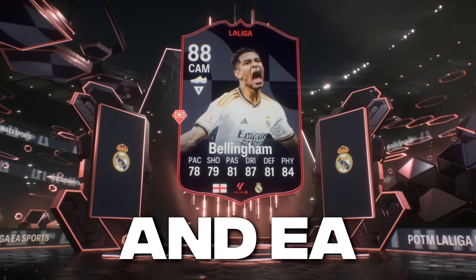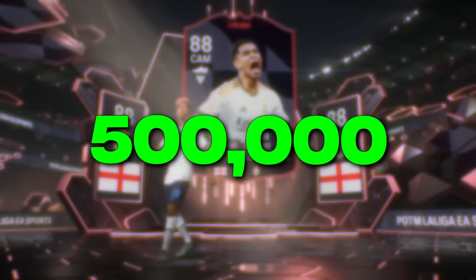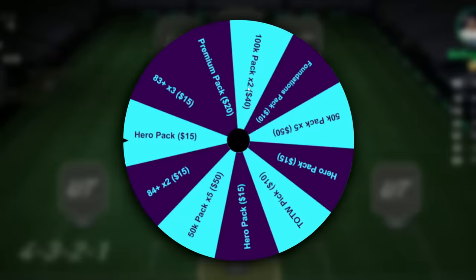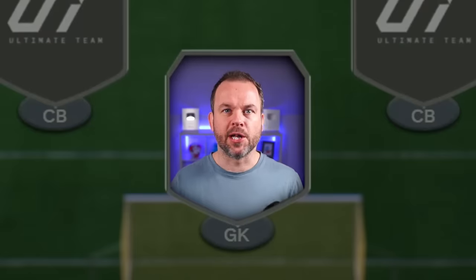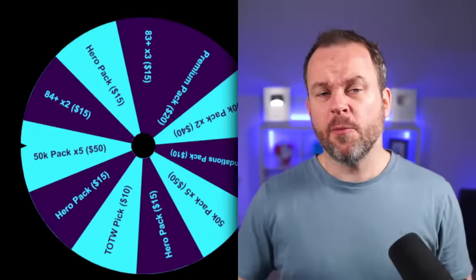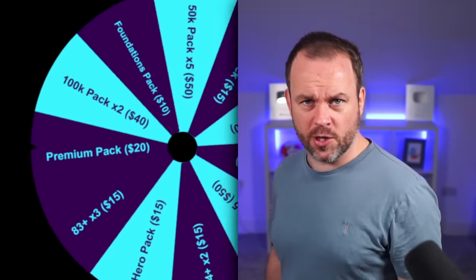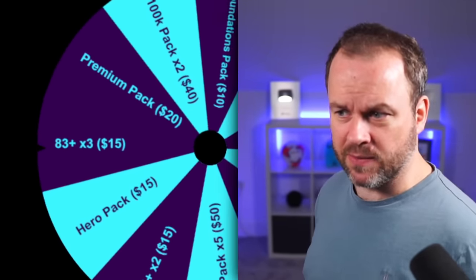Bellingham's won Player of the Month, and EA have just dropped an SBC for him for 500,000 coins. Is he worth it? We're gonna find out, because I put him into the squad and we're gonna get his teammates using the Wheel of Packs. The packs on this wheel are worth around $300, and we're gonna see what you can get for $300 as we build this team.